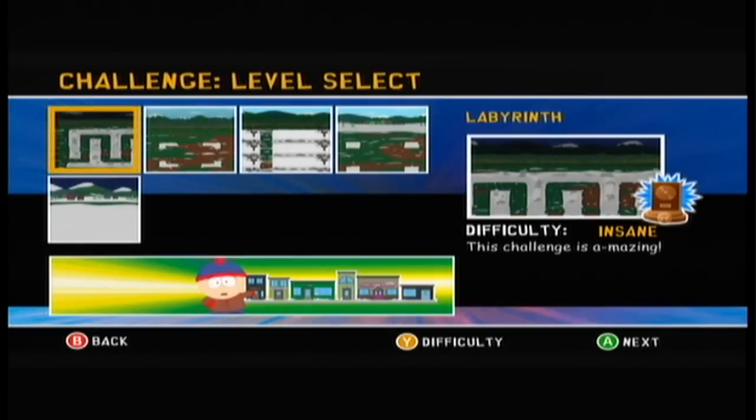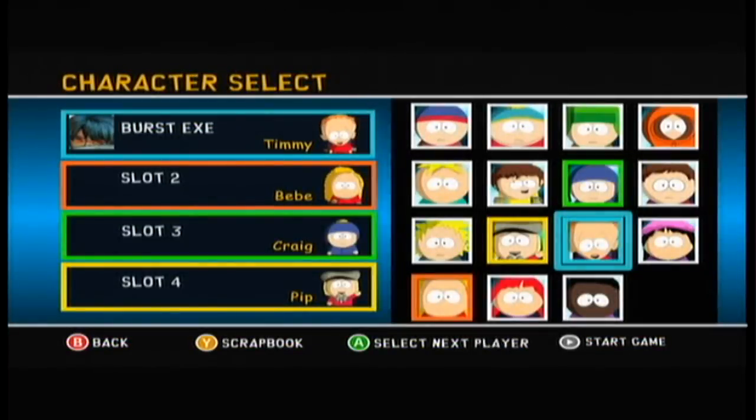So what you're going to want to do is go to Challenge Level 1, which is Labyrinth. You're going to want to do this on Insane. You're going to want to play as Timmy, BB, Craig, and Pip.